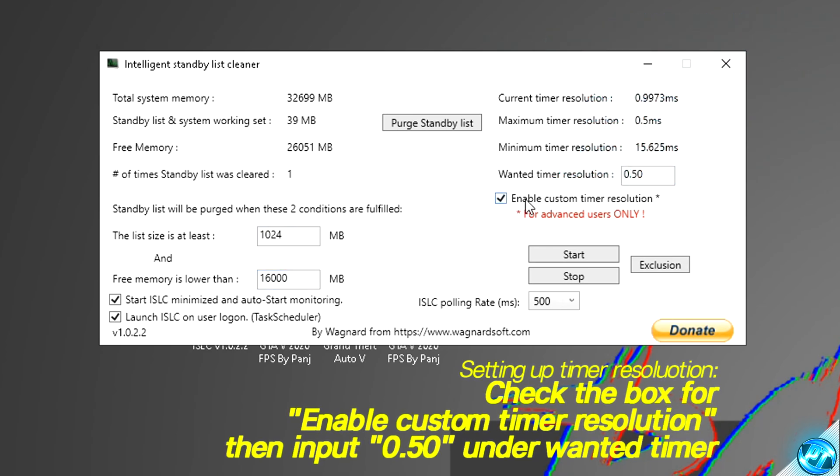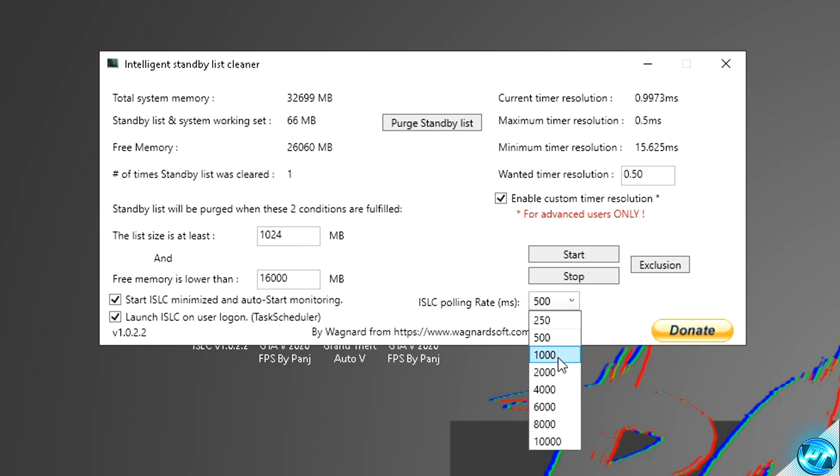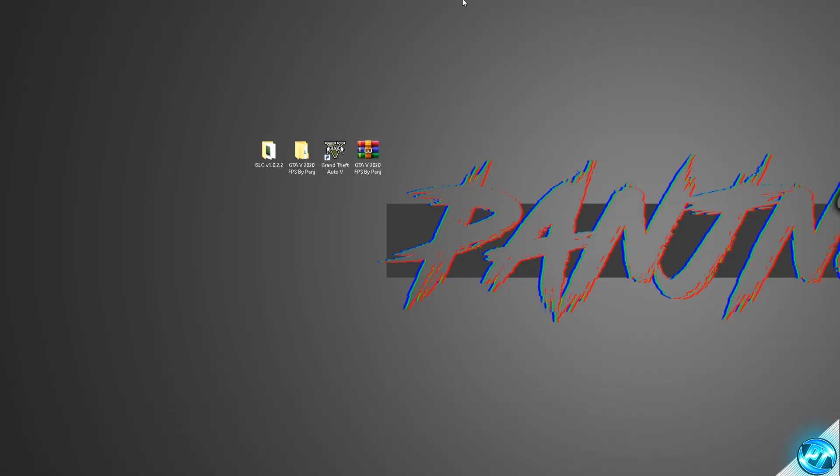Then navigate over to the right-hand side and check the option for 'Enable Custom Timer Resolution.' Inside that box, type 0.50, then use the Delete key to remove all other values. Then go down to ISLC Polling Rate, open the drop-down menu, and set this to 500 for good PCs, or 1,000 for lower-end PCs. Once you've done that, go to the right-hand side and click Start, then click 'Purge Standby List,' then minimize the program and we're good to go.